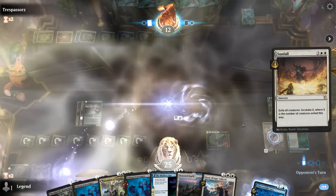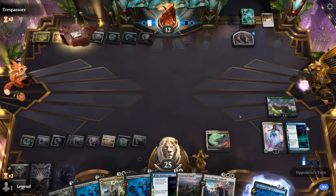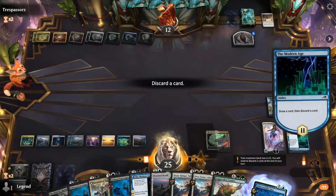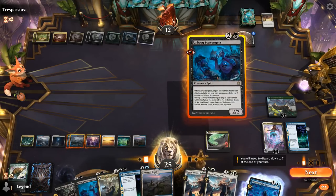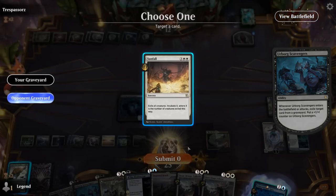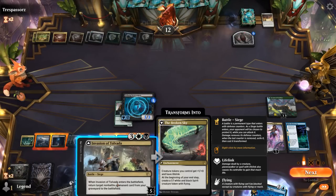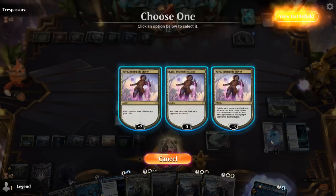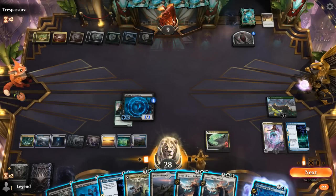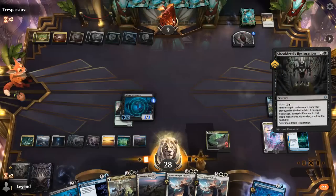Opponent had the Sunfall after all — maybe they were being patient. That's okay, we can rebuild. The concern now is our opponent having an instant-speed Leyline Binding to potentially get rid of the Scavengers before it gains hexproof, but we've got a second one to set up. That worked! Could still go for another Invasion — Kaya can keep plussing. Can go for another Shieldwings Restoration just to present another Atraxa to block the incubator token.